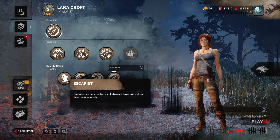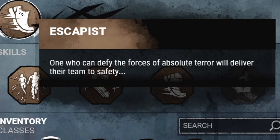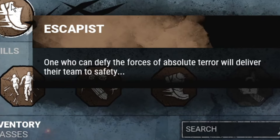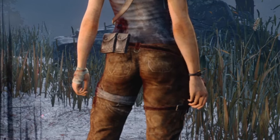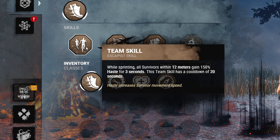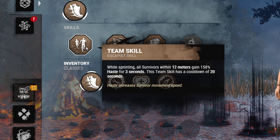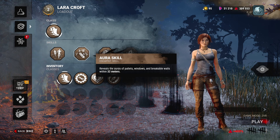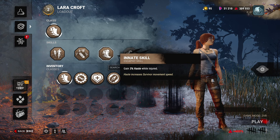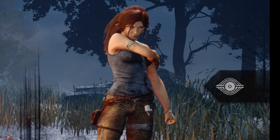Let's take a quick look at our classes. First of all we get Escapist - and while there's always nice writings like 'one who can defy the forces of absolute terror will deliver their team to safety,' you're not trying to deliver your team to safety - everyone knows you're trying to save your ass. You will have a team skill that gives bonus speed to survivors nearby when you're sprinting, with a cooldown of just 20 seconds. An aura skill highlights windows and pallets - basically Windows of Opportunity. And an innate skill gives 3% haste while injured, so you can loop, but it's almost impossible to loop two killers at once.